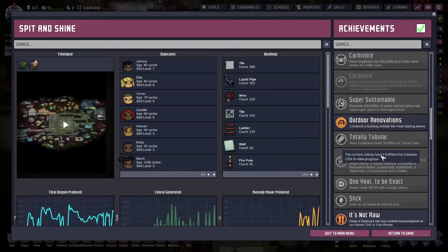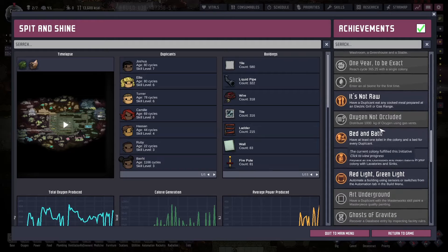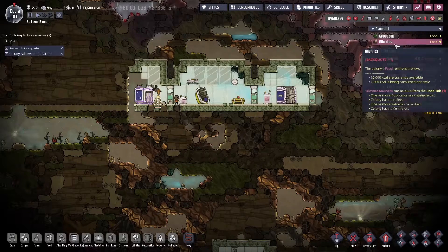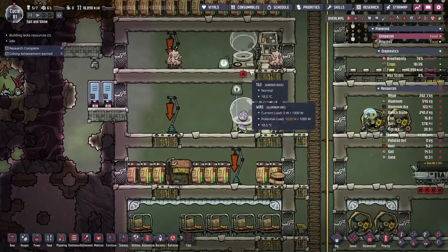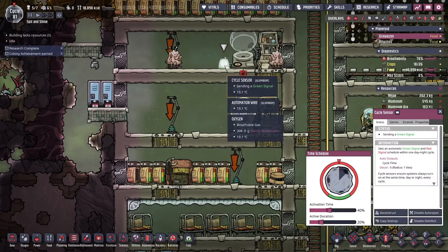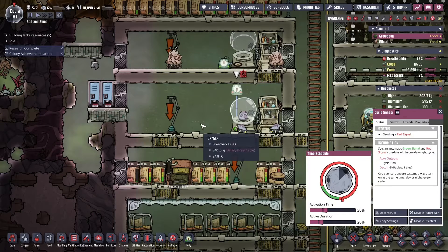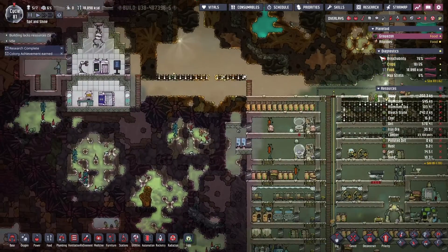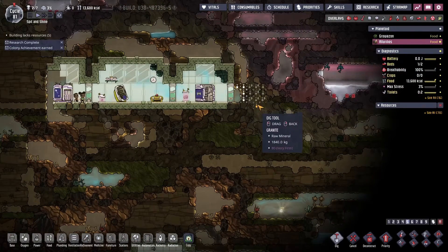I don't know what the other achievement was — it goes by so fast. It was something over here — eat any cooked meal prepared in electric grill, probably. Automatability — it might be automation because I did automate these two incubators. I put cycle sensors on them, they're slightly off: this one's 40 for 20% and this one's 30 for 20%, just so they don't drain so much electricity yet. They still have time to do the lullaby buff on whatever it is they're ranching.